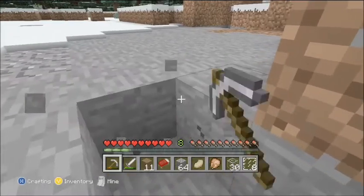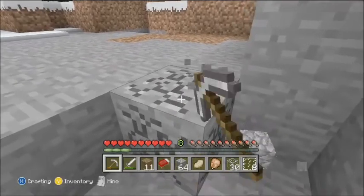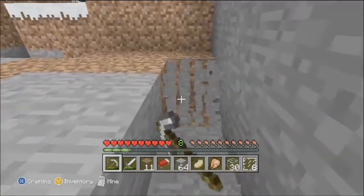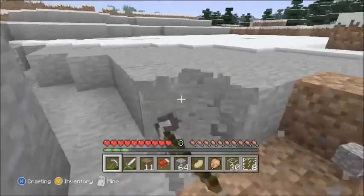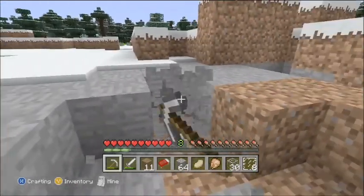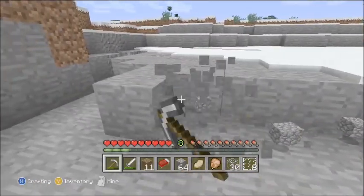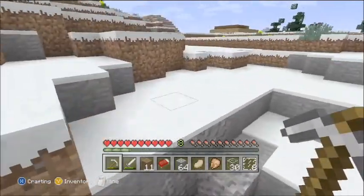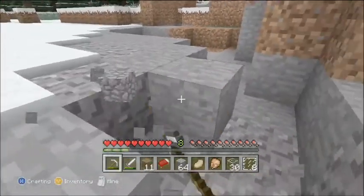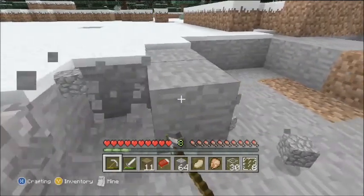I've also noticed that they changed a lot in the PC version. They had spawn eggs and they added item frames — those are two neat things. And they added the ender dragon, which I'm also happy about, because my objective in Minecraft is to destroy nine ender dragons all in separate worlds. But I don't know how I'm gonna do that — we'll just wait.